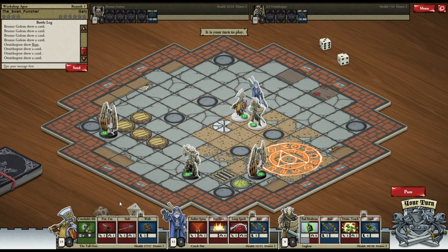Each character has their own individual deck. The really interesting thing about how you build the deck is that every item you equip has its own cards attached to it. For example, this guy has a knife which gives him penetrating cuts, and a spear which gives him stabbing as well.